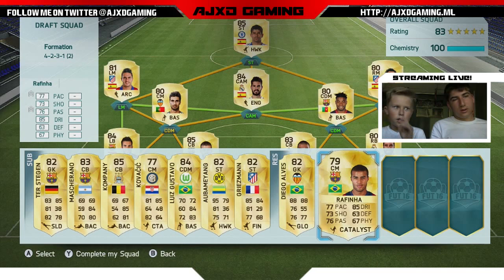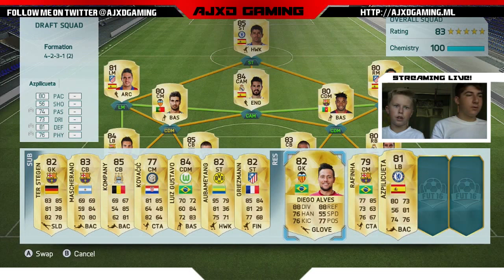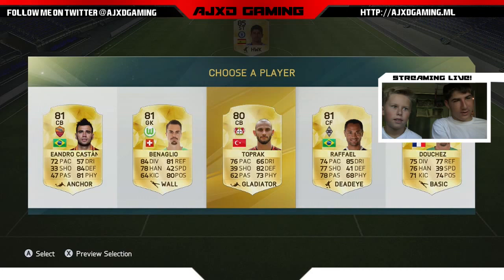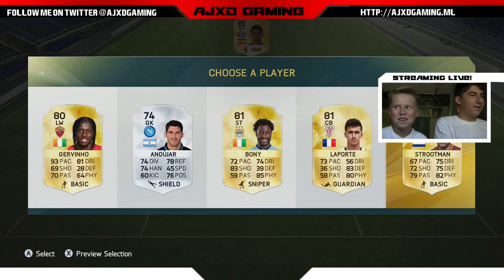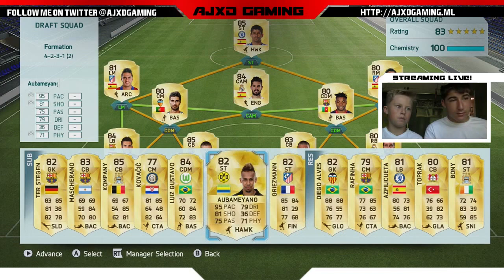Oh my god, we do have right mid and left mid. We need a CDM. We can get Azpilicueta because he's Spanish. Jordi Alba is rated higher and has full chemistry. No one else fits here. Maybe just pick Boney because we have Man City over there. We need a backup goalie — I'd say take out Yavitich and put in Rafinha.